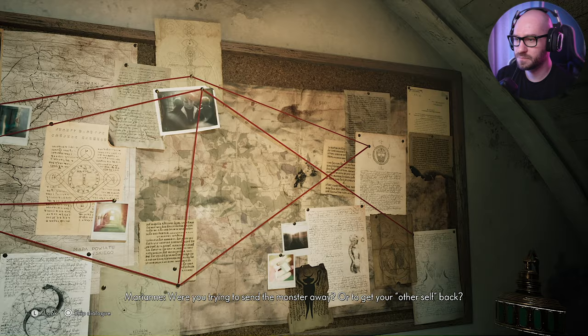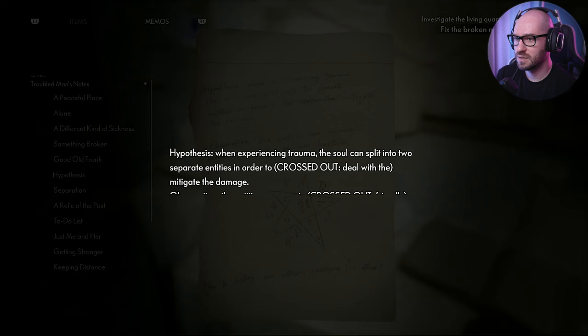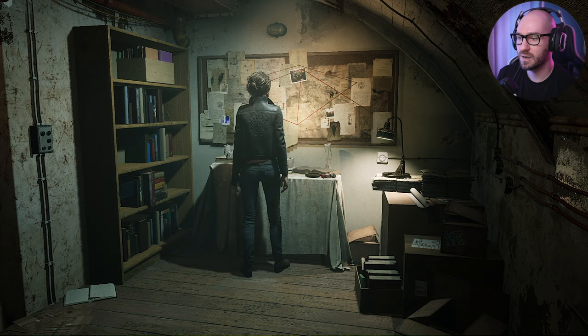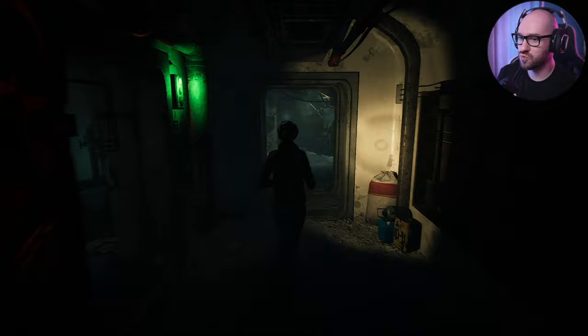What about sending the monster away, or getting your other self back? We have a note back here. "Hypothesis: when experiencing trauma, the soul can split into two separate entities in order to deal with the damage. Observation: the entities can remain friendly and agreeable, or turn hostile toward each other. How to destroy one without destroying the other?" I really don't know how to do that though. Let me try to make my way back and stop the music - I really don't want this to activate any copyright issues.